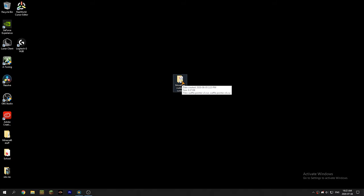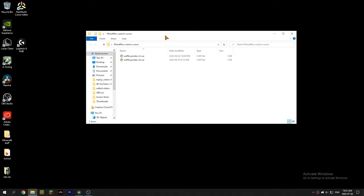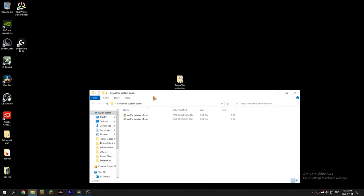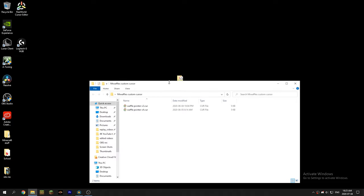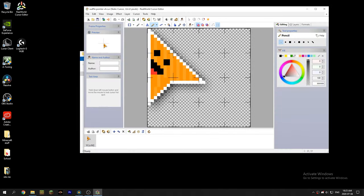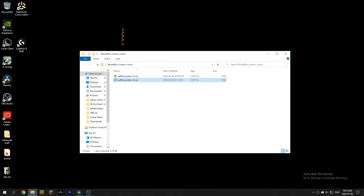Today I'm going to be releasing my custom cursor. I have two files here and you'll find the download link in the description. You want to download this folder and use these files. Number four is the outline cursor and the other one is just the regular cursor.